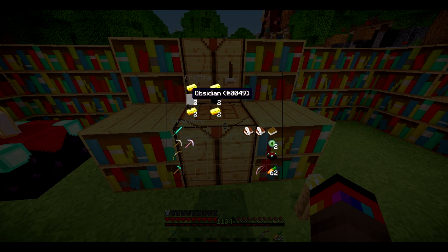It's a cool little thing where if you shift and right-click, it turns into the advanced enchanting table, which as you can see is much brighter — a pretty cool looking texture. We can place this down right here.